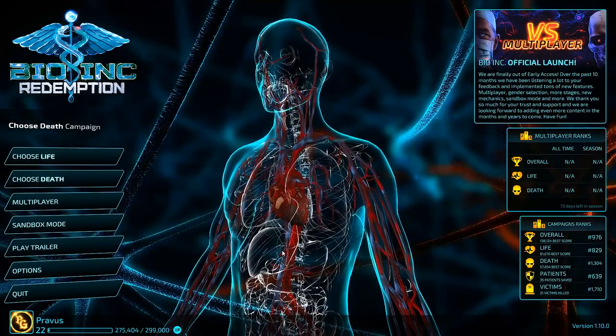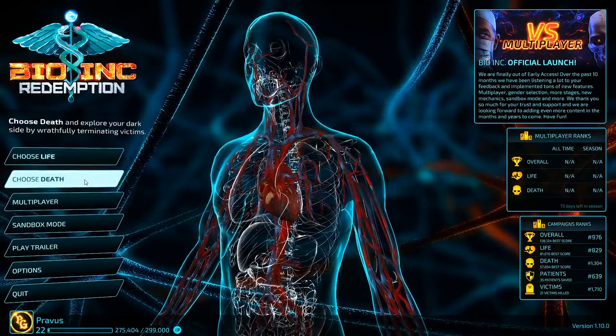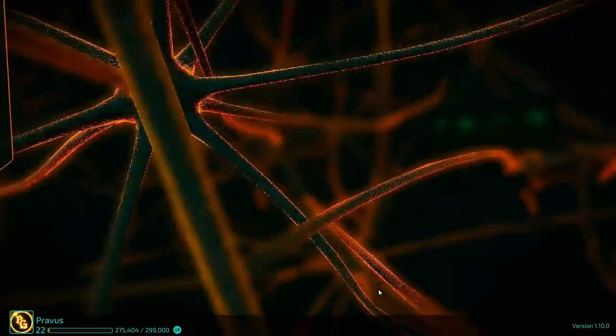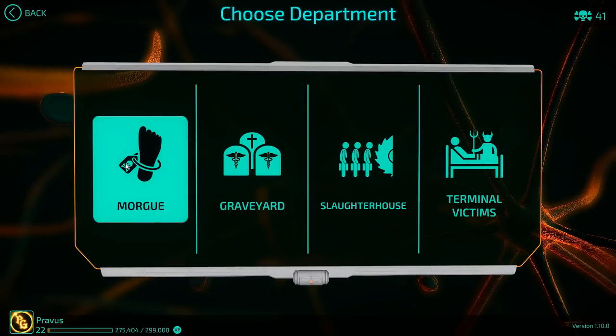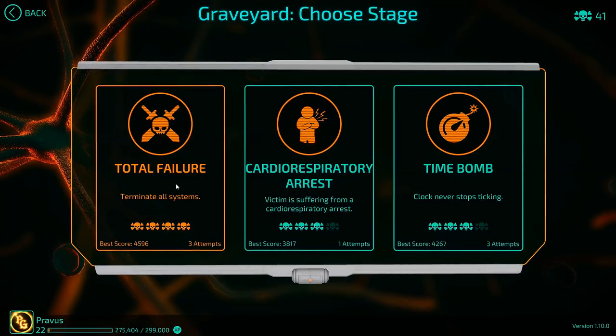Hello everybody and welcome back to Provis Gaming and more Bio Inc. Redemption in our Lethal Difficulty Guide series. We are continuing the Death Campaign today, and we are graduating from the morgue to a place with far more dead people — the graveyard. Today's scenario is called Total Failure.